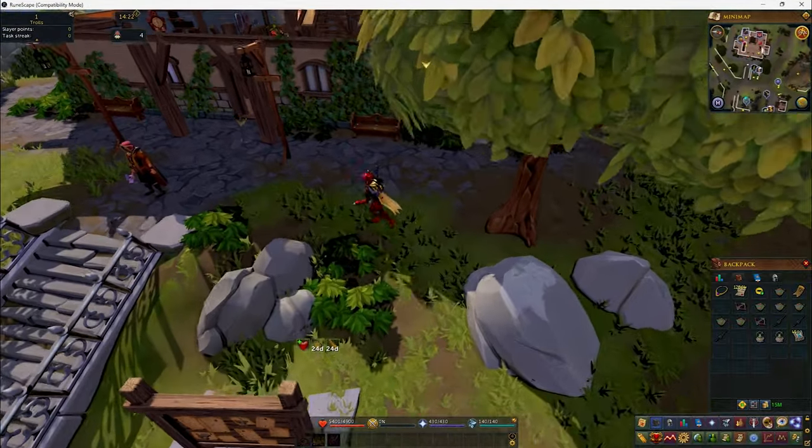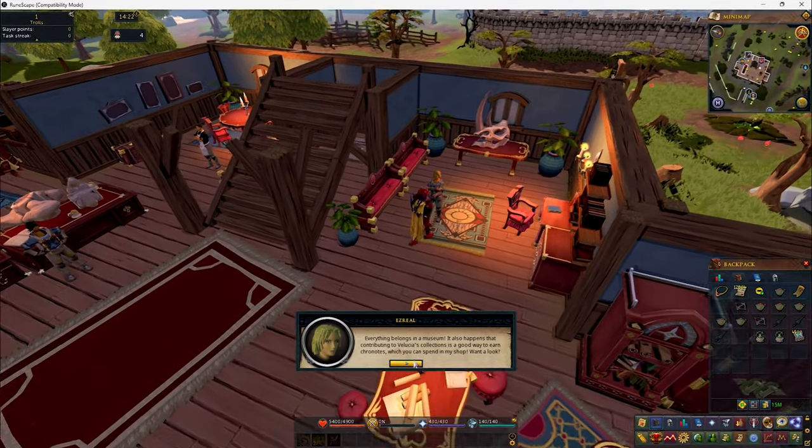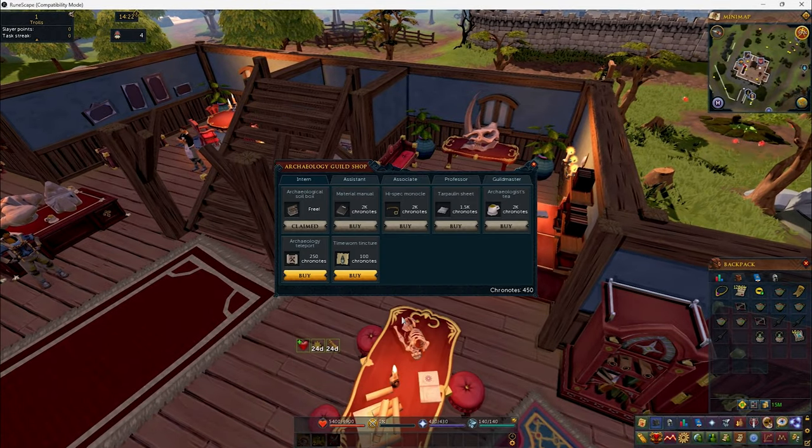The Geology Guild over here — speak with Ezreal, located right next to the dinosaur skull. I got 450 Cronotes by selling the Venator Light Crossbow and the Zeros Effigy, and I ran inside to speak with Ezreal. I could use the Archaeology Teleport, which teleports you to archaeological dig sites and collections. There's also a Material Manual that increases your chance of finding materials by 10% while excavating, a High Spec Monocle that increases Base Matic Precision by 20%, increases chance of finding soil by 10%, and an Archaeologist Tea that increases XP by 50% while excavating.